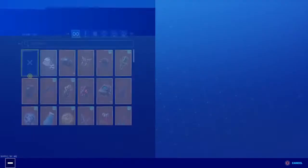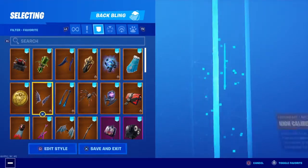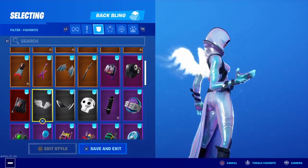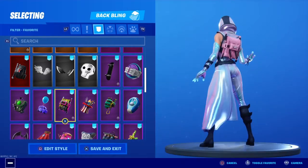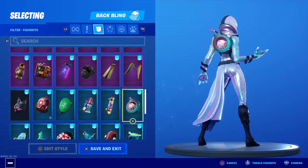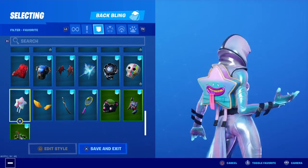We can just look at some of my back blings to see what they look like. She's got really weird colors but surprisingly a lot of stuff still looks really good with her. Those look awesome. I like that. A lot of stuff really looks good with her — I'm pretty surprised actually. It sucks that she doesn't come with a back bling. Well that looks perfect — holy crap that looks awesome.